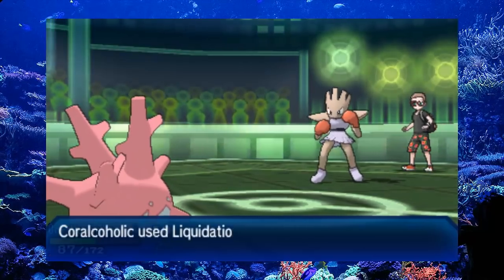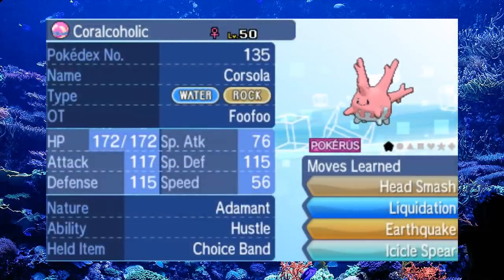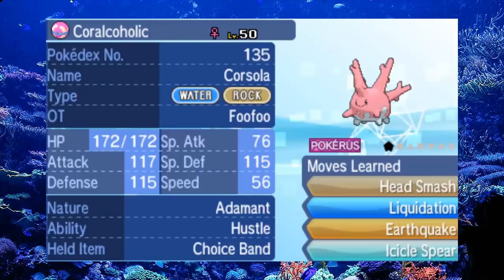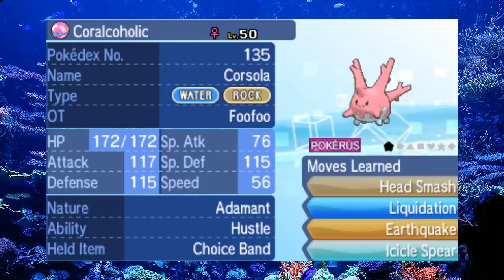But now it gets Liquidation, which is a strong physical water type move with 100% accuracy. That's really nice — it gives Corsola a good option to hit other Pokemon, especially ground types that would resist its Head Smash. So you can now legitimately try a Choice Band Corsola set with the Hustle ability, Head Smash, and Liquidation. It also gets Earthquake, which is decent coverage alongside Head Smash, and your last move could be Icicle Spear to catch grass types. You will actually be able to one-hit KO a lot of Pokemon, which will take people off guard because anyone seeing Corsola is probably expecting a Regenerator set.